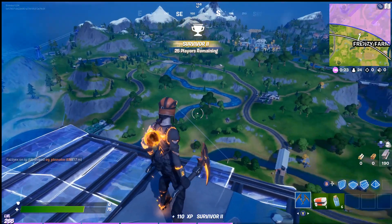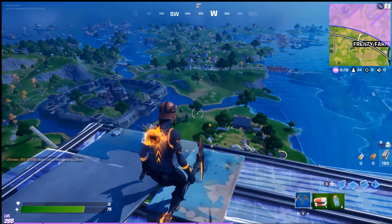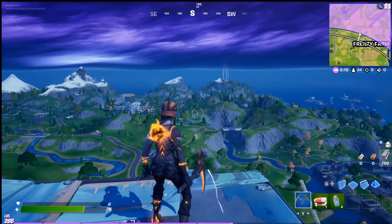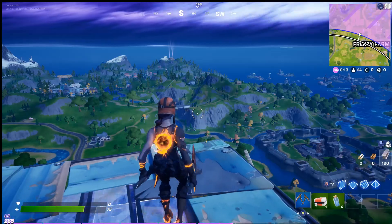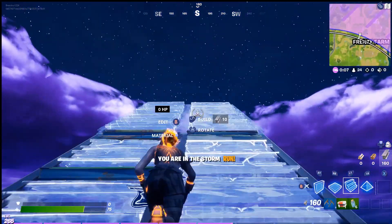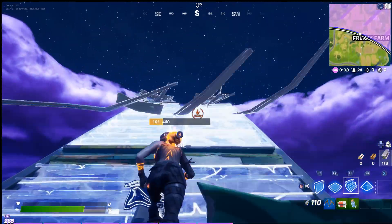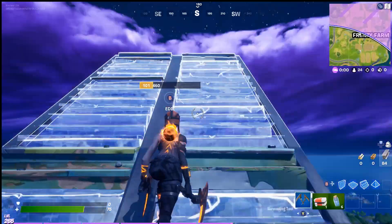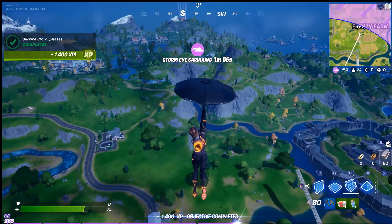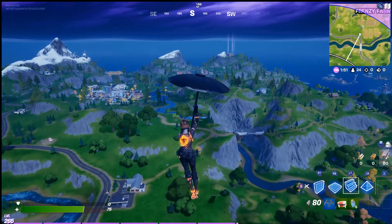So I'm just kind of up here chilling and looking to see if I spot anything shiny. Even from this distance, if there was a llama in the area we would be able to find it. As you saw at the start of the video, it almost looks like a tiny little shiny dot. So it's a lot easier to find doing it this way.